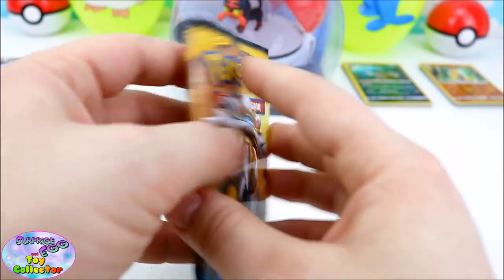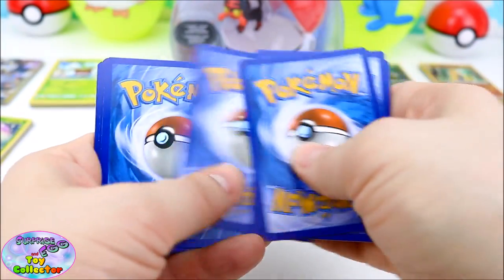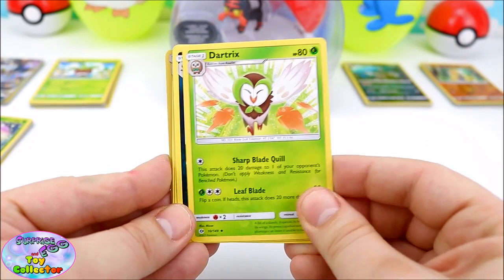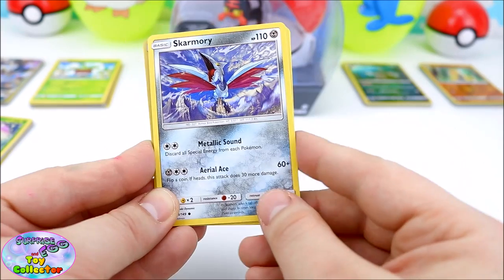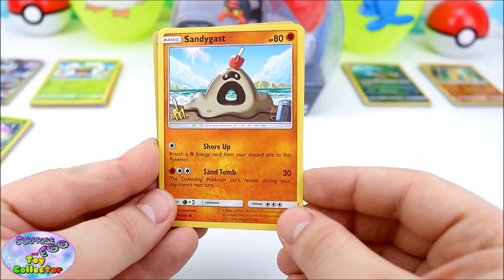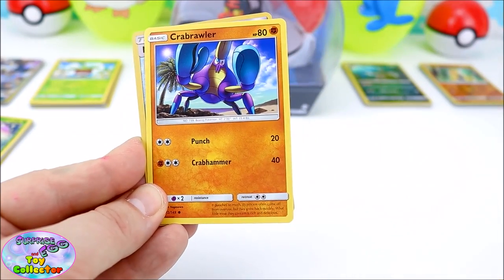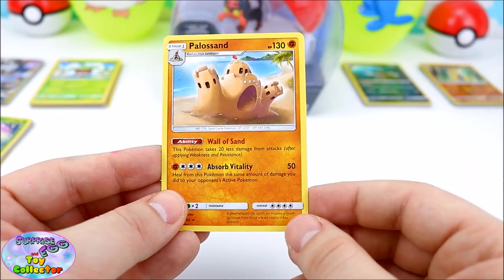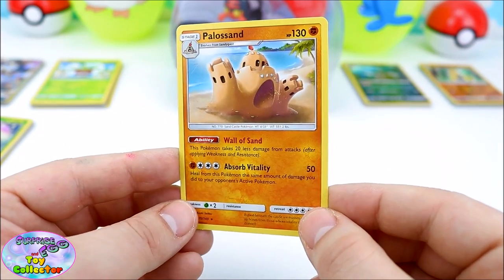Let's see what's inside this pack! We have another Energy Card. We have a Dartrix, another Alolan Persian, a Herdia, another Scamori, a Poliwag, a Sandygast — that is so awesome! We have an Eevee, another Crab Roller, a Reverse Shiny Nest Ball, and a Palosand — a Sandcastle as a Pokemon! That is so cool!